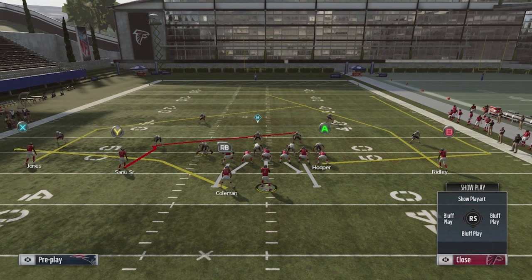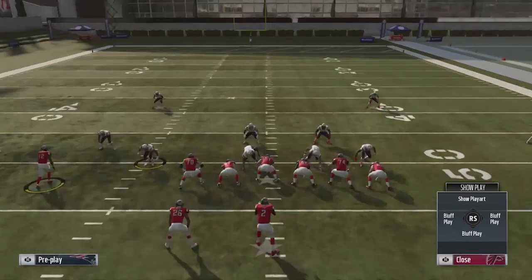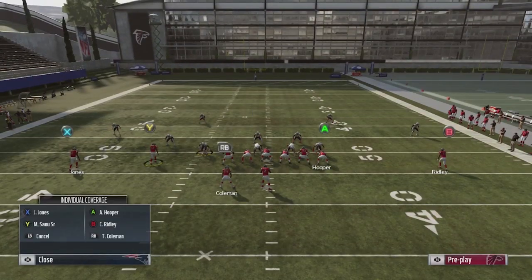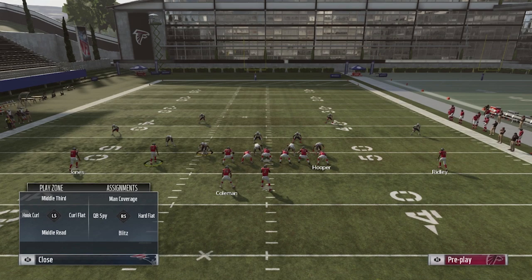There's another setup I like as well. Same motion with the Y receiver, put him on a hitch, and then I'll block the A receiver. All this does is give you an easy throw to the RB out of the backfield - if they're playing any cloud flat coverage it gives you the Y right away, or you can hit a little hitch. So you've got two hot routes with those two players, but it also gives you the ability to sneak it to the B if the user is keying in on the X receiver.